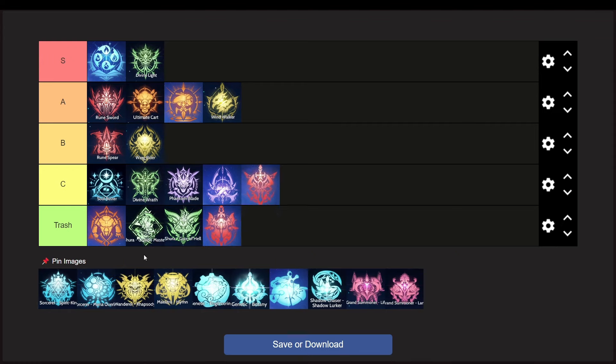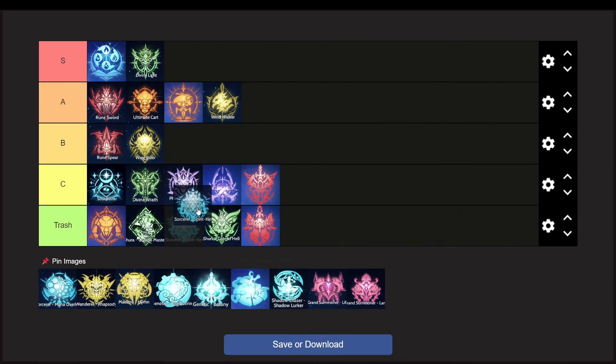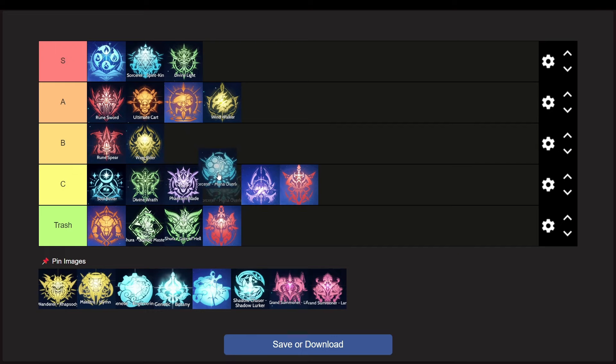Next one is Sorcerer, one of my favorite classes because of the auto-attacking build. When built correctly, Sorcerer auto-cast out-damages Warlock, but the only downside is they lack AoE unlike Warlocks. Grinding is okay, not really that smooth, but when fighting boss monsters they shine very well. So I'll put the auto-cast Sorcerer in the S tier along with elemental Warlocks. The mana overload build is quite mediocre when compared to auto-caster. This build is also single target and only deals AoE after the burst buff is activated, which is bad compared to elemental Warlocks, and the damage is also not that great. So I'll put the mana overload on the B tier.